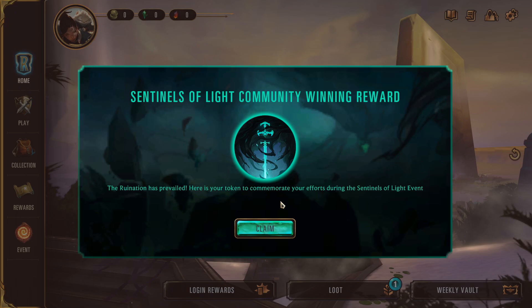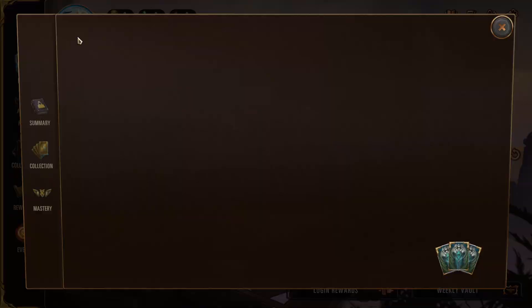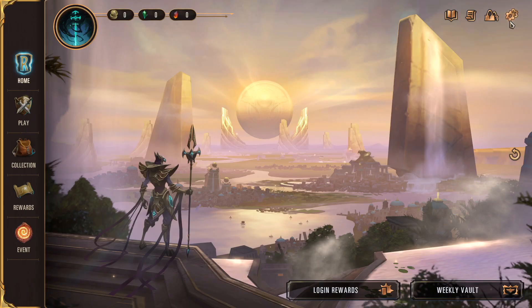We have loot, which is usually icons and other things you get just for playing the game — it'll pop up every once in a while and you can just claim your stuff. Next we have login rewards, which is super important to get. You get one each and every day up until one week into the game.